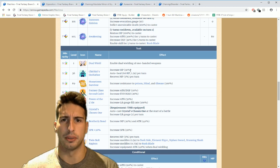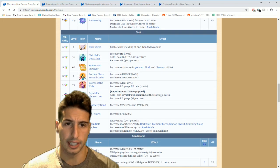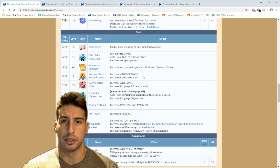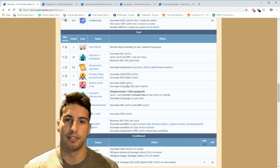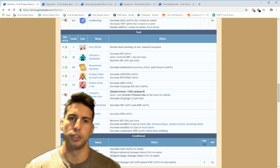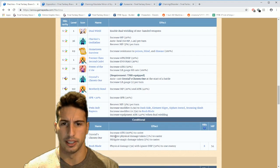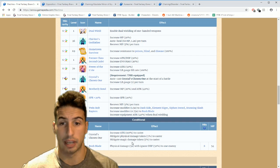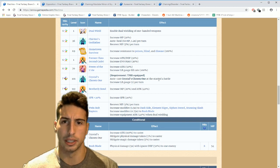He gets Chiciri's Godfather — increases HP by 30, auto-heal 60 HP with a 1.2 times multiplier per turn, and recovers 5 MP per turn. Hometown Survivor increases resistance to poison, blind, and disease. Former Class Second Cadet increases attack and defense by 30 percent and evil mag by 20 percent. Power of DLC increases attack by 50 and the LB gauge fill rate by 100. When you equip him with his own TMR, he auto-casts Crystal Chosen's One at the start of battle — increases attack by 110, and mitigates physical and magic damage taken by 5 percent to caster.